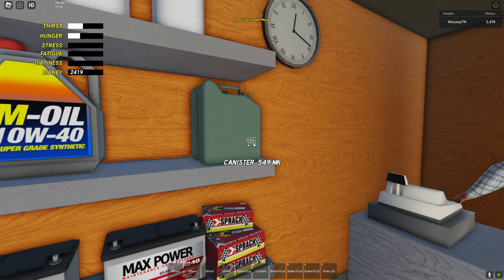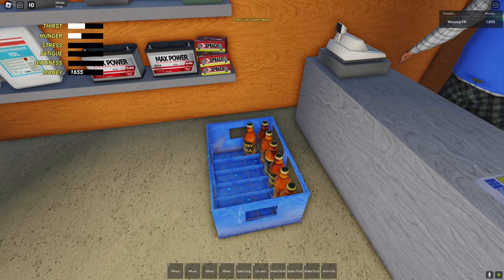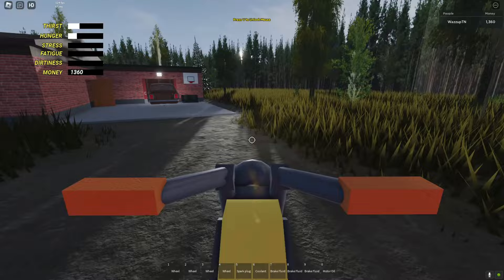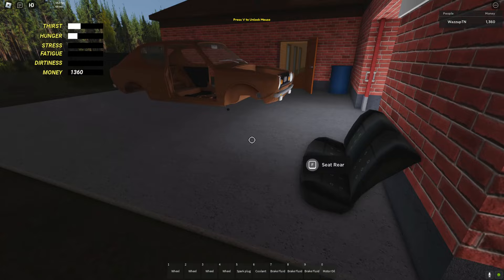We can buy canisters in My Summer Car — maybe this is only for fuel. Let me get the cola case and the alternator belt. We paid for everything, let's get back to the house before we lose connection. We made it back. This game is more friendly than My Summer Car because the only thing that can kill you is thirst and hunger.